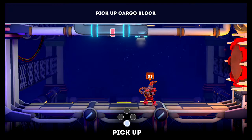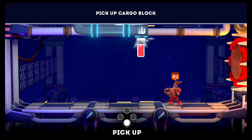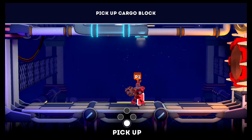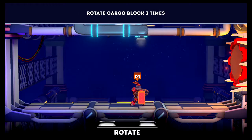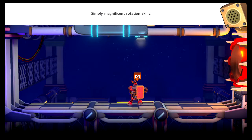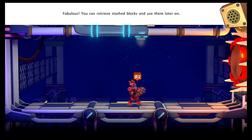Starblocks is set in space and you're trying to put different resources on ships. The bottom button is your main action — good job holding the block, Melissa. The trigger buttons help you rotate. You can also stash a block — that's the whole point of stash.